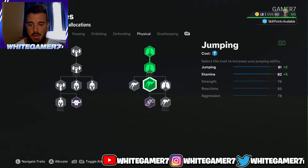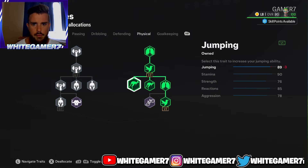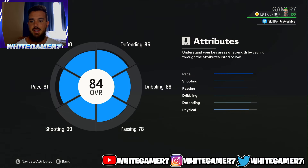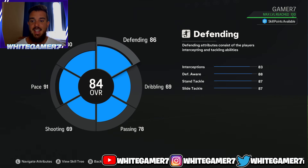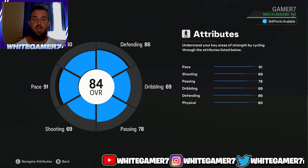Last but not least for physical, you're going to get your jumping all filled out, giving you 89 jumping — which is what you want as a fullback, especially with crossing being pretty overpowered in divisions. You'll also have 90 stamina, which should be good. When we back out you're going to be an 84-rated fullback with 90 pace, 78 passing, 86 defending, and 80 physical. This build was for level 50.